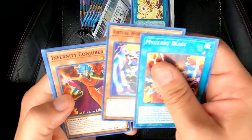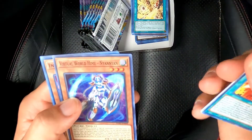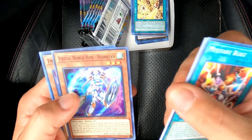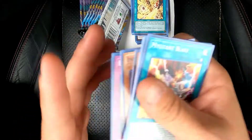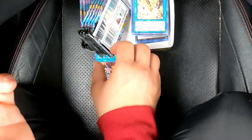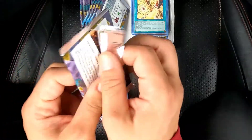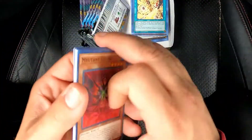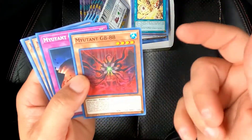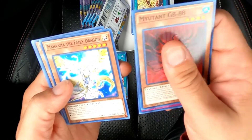Left side, first pack: Mutant Blast, U.A., Virtual World — I'm not pronouncing that. Nian, I don't know — IDK, roast me in the comments, I'm not pronouncing that. Next pack — let's see what we got here. This card is like... Huh.